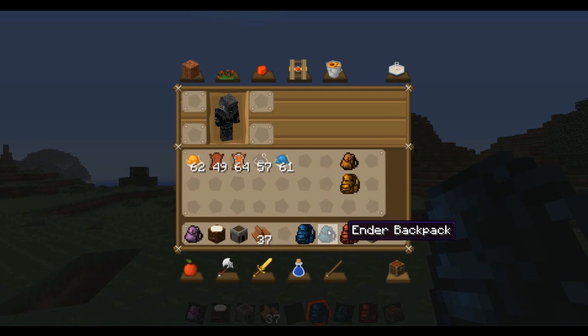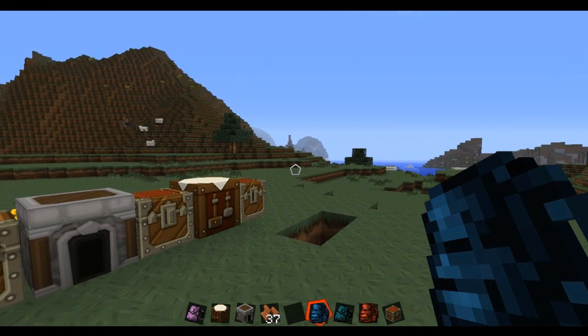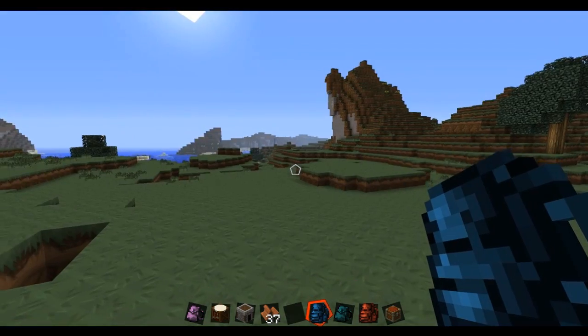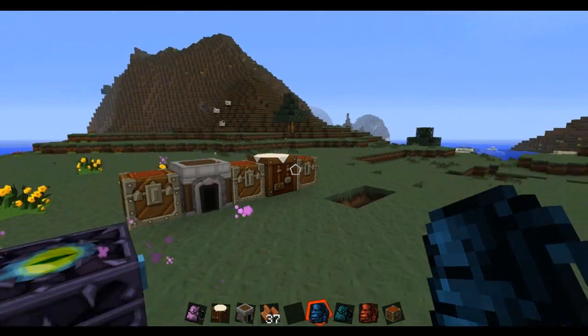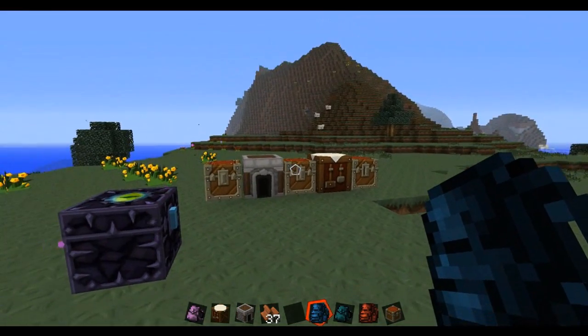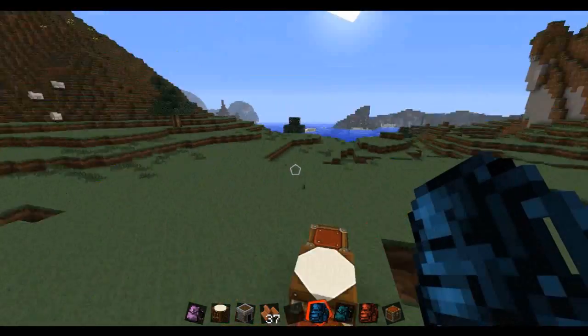The Ender Backpack is probably one of the most useful things because you never have to go back to your house for important stuff — just bring the Ender Backpack with you. Sadly, there is one downfall: you can't actually put the backpack on your character. It's a feature they might implement at some point, but right now I can't look all snazzy with my cyan backpack on. Still, it's an awesome mod.